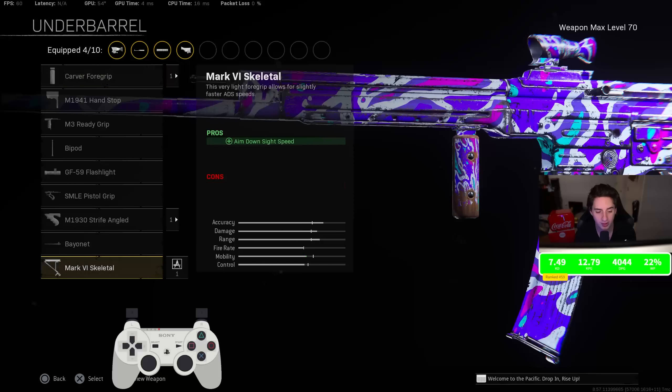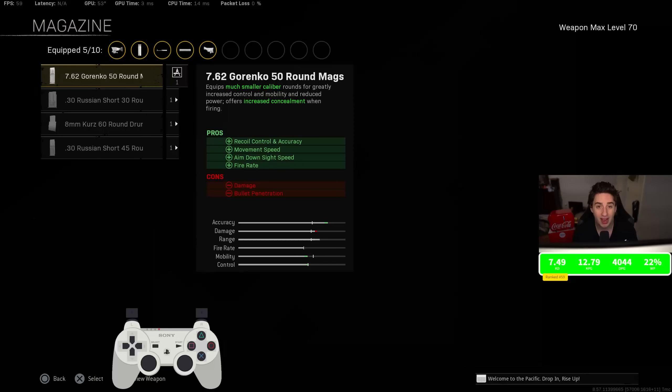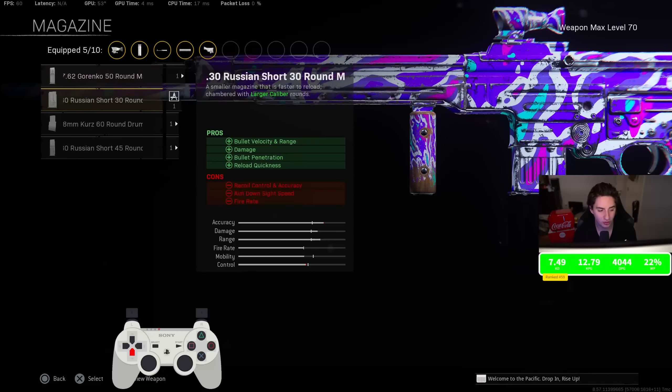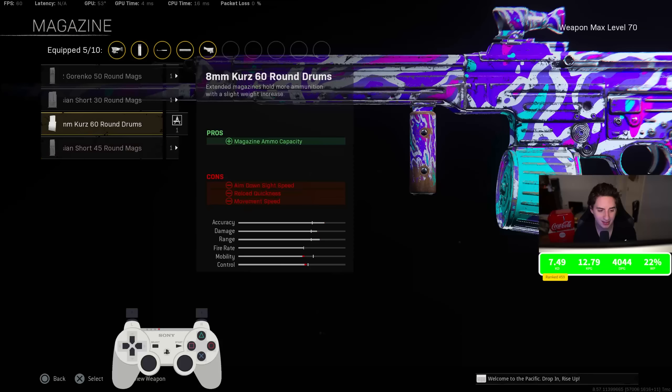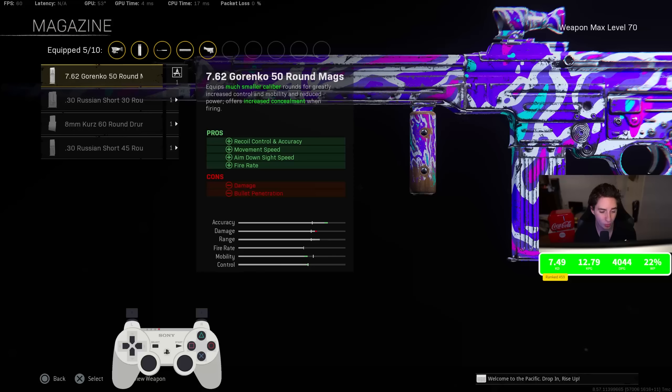I was rocking the Carver Grip — it gives you the most recoil control out of any other grip in the entire game. It's really important to have recoil control, especially on a long-range weapon. The more recoil control you have, the more bullets are going to hit your target. That is why I went with the Carver Grip.